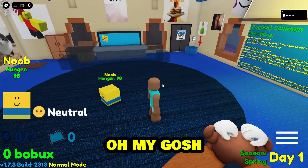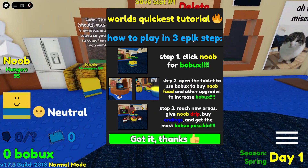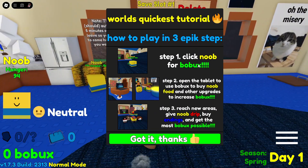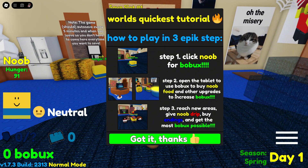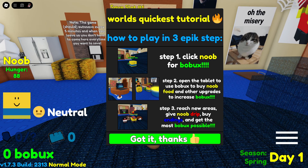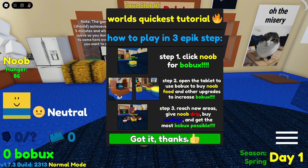Raise a noob! Here's how to play in three epic steps. Step one: click noob for bobux. Step two: open the tablet to use bobux to buy noob food and other upgrades. Step three: reach new areas, give noob drip, buy endings, and get the most bobux possible.